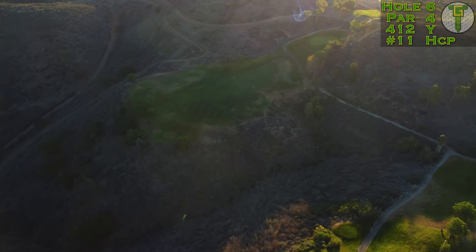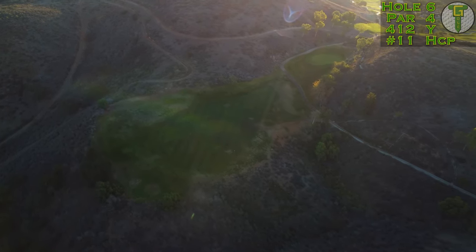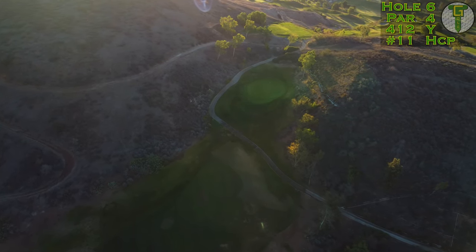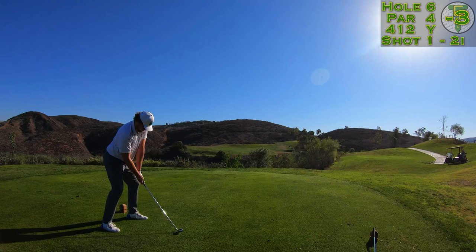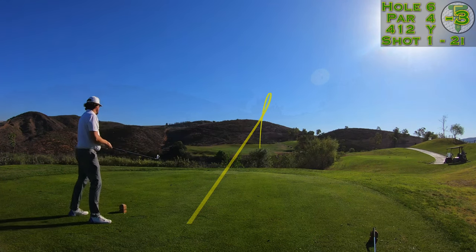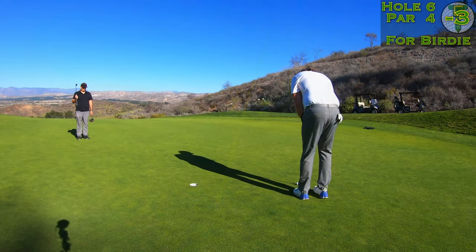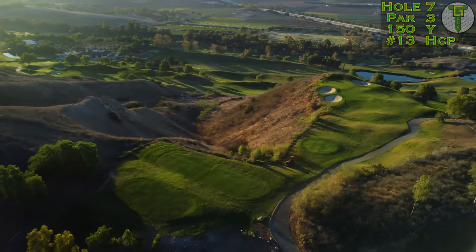On to the sixth hole, a long uphill par 4 at 412 yards. It's going to play downhill off the tee but significantly uphill and blind into the green. Make sure you have enough distance to get your ball on the left-hand side of the fairway to give yourself the best angle. With the severity of the mountain slopes, there's no sand or bunkers on the entire hole. I hit the 2-iron off the tee, laid it to the bottom of the fairway, had a pitching wedge distance up into this blind green, selected a target in the distance, hit my number — three feet away. Tapping in birdie, and we're down to four under par through six holes.